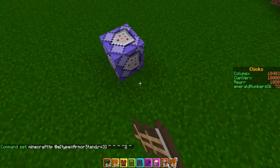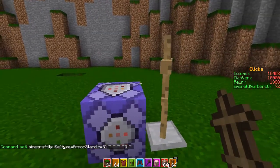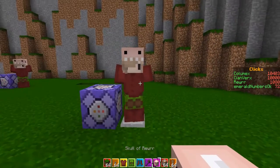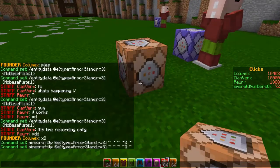Then you want to place the armor stand, and as you can see it is spinning. So what you want to do is put on a bit of armor — you know, keep yourself warm — and then you want to grab another command block.